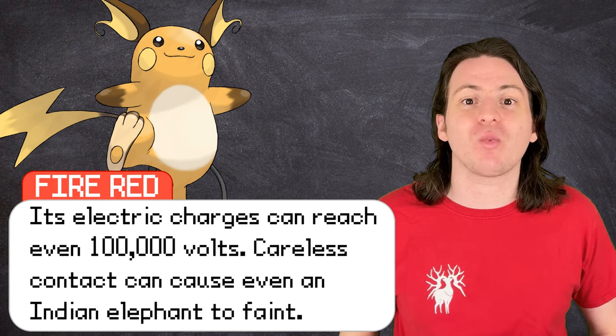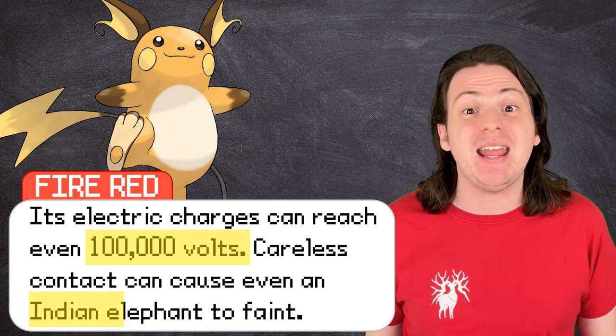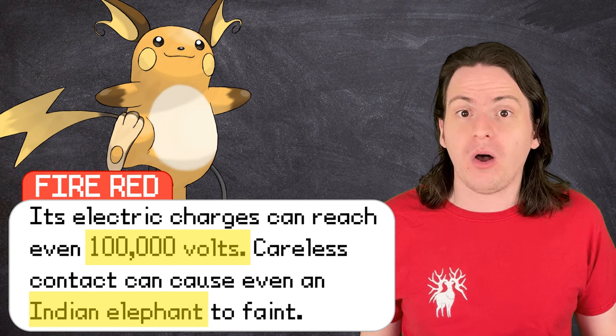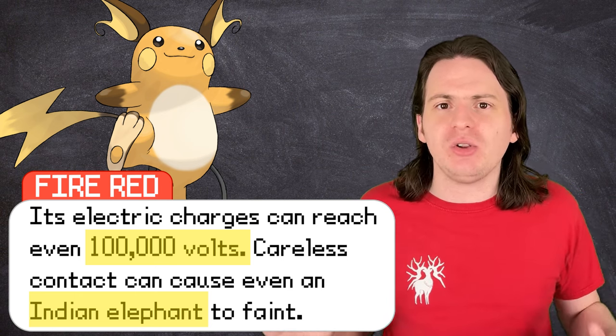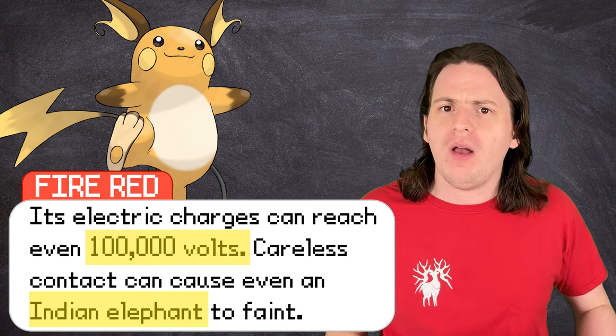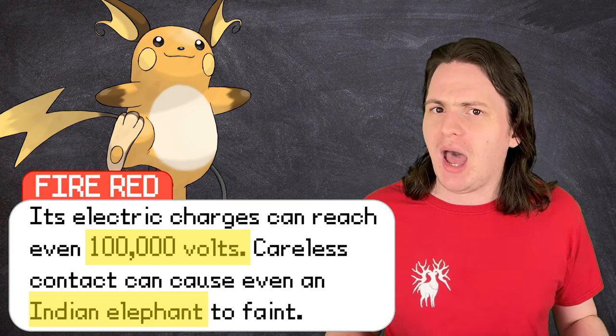I think the Pokédex entry that inspired this suggestion is probably Raichu's from FireRed, which states its electrical charges can reach even 100,000 volts and that careless contact can cause even an Indian elephant to faint. First of all, this is the world of Pokémon — what the hell is an Indian elephant in this context? The entry clearly gives us a voltage, but also the feat of knocking out an elephant. Finding the answer requires researching how much electricity it would take to kill an elephant, which isn't something I super want showing up in my search history.